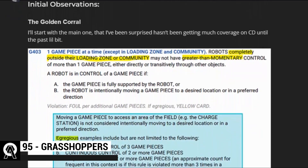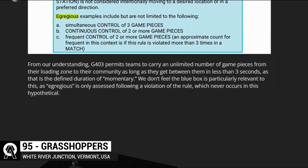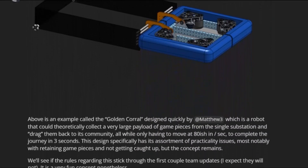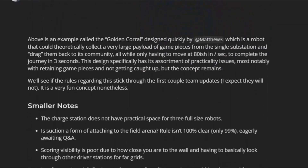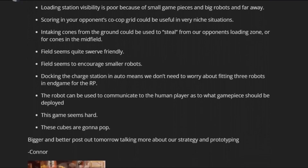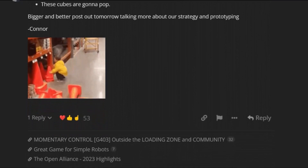Week 1 has seen many teams develop unique prototypes that approach the challenge in different ways. Team 6328 developed a mechanism they are calling the Golden Corral, which takes advantage of a now patched exploit of the game to quickly transport a large amount of game pieces across the field.